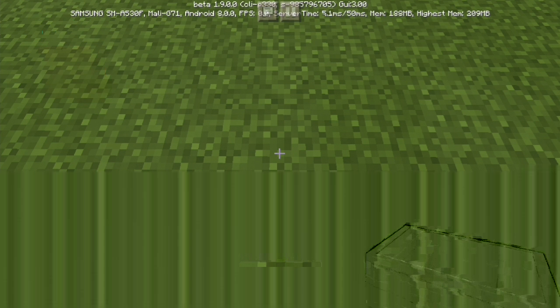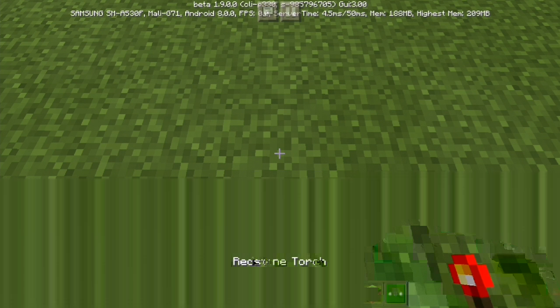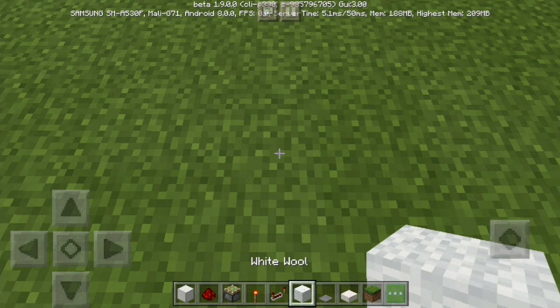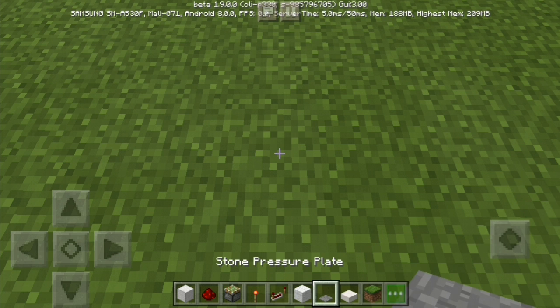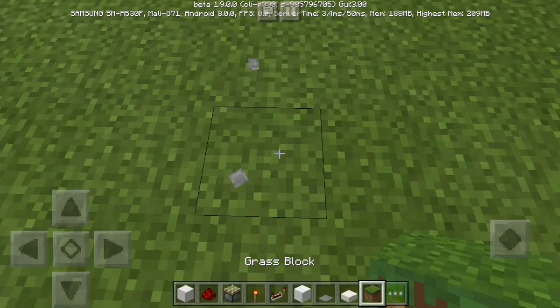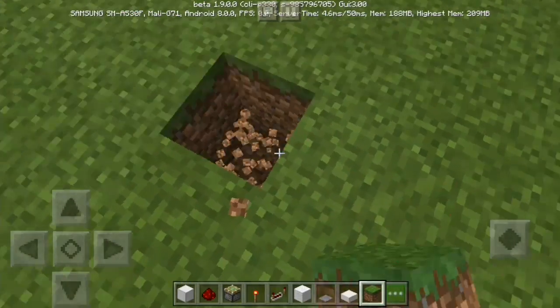All you need is any kind of block you want. For me, I chose a block of iron, redstone, sticky piston, redstone torch, redstone repeater, any color of wool, pressure plate, any kind of slab, and grass blocks just in case you make a mistake.